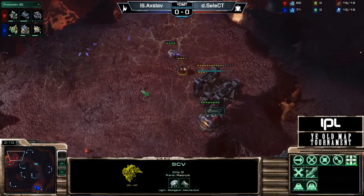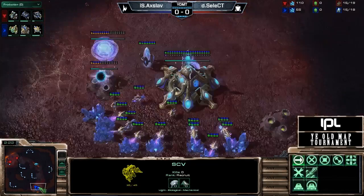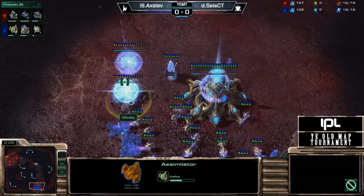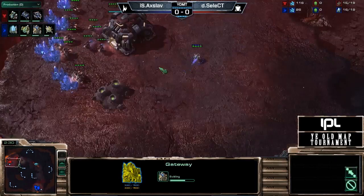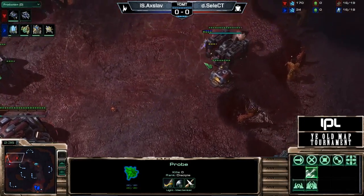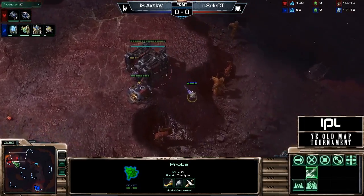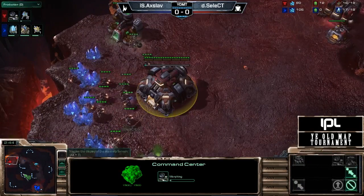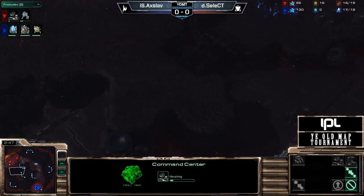A little bit of harassment from Axeloff here, just trying to throw his opponent off. So how it works, guys, is basically both players get to veto a map — they each get to veto a map that they don't want to play on. But beyond that, it's just losers' picks. We picked the first map of the series. All the matches are best of fives as well, so we should see a good variety of awesome old maps.